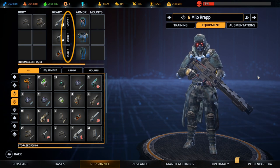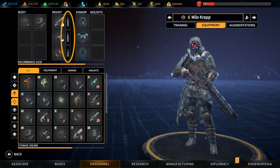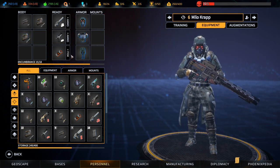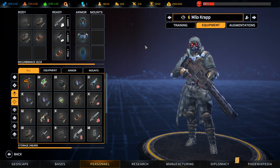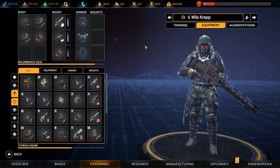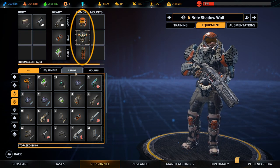Ready slot items also have a small button located to the right of them labelled 'plus ammo' if the item is a weapon, or 'plus item' if it's a grenade or other piece of equipment. Left clicking on these buttons will place a spare magazine or duplicate piece of equipment into an open slot on the soldier's body. If no spare ammo magazine is available, one will be instantly and automatically manufactured, providing you have the resources and necessary technology.